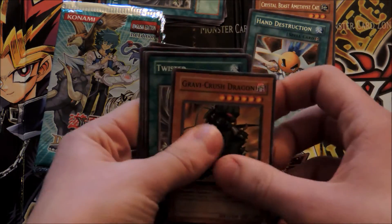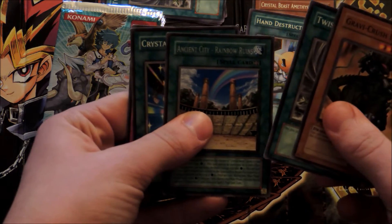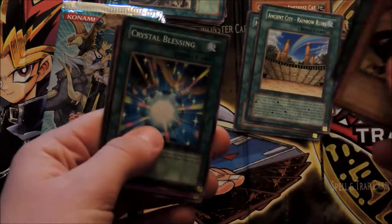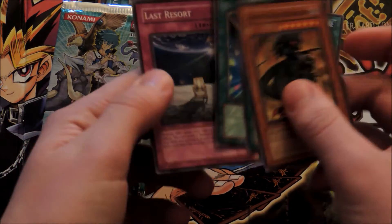Third pack: another Gravity Crush Dragon, another Twister, Ancient City Rainbow Ruins — very good in this deck — Crystal Blessing, and Last Resort.